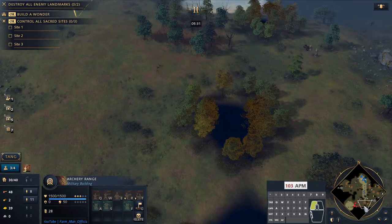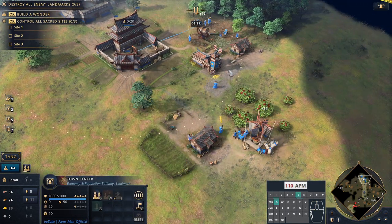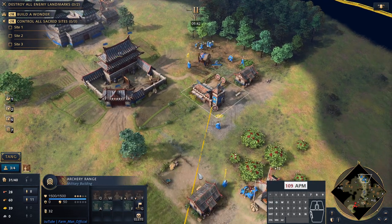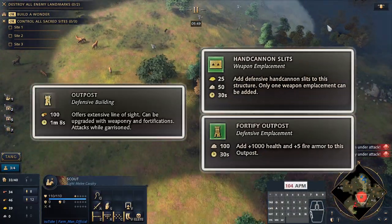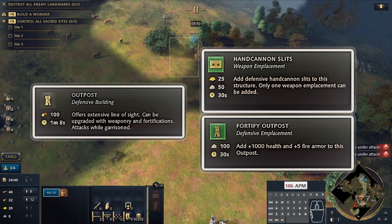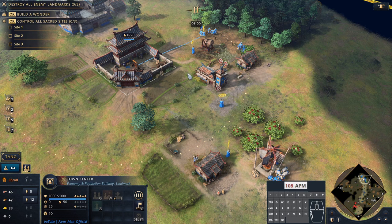This is the point where you might even consider sending a couple of villagers to stone, meaning that you will idle the archery range a little bit, but sending villagers to stone will mean that you can send two extra villagers to drop some outposts near your opponent's resources, and even upgrade them with outpost technologies — that's really useful for denying certain key resources. That would make it effectively an archer tower rush, but we're going to stick with the archer rush for now.